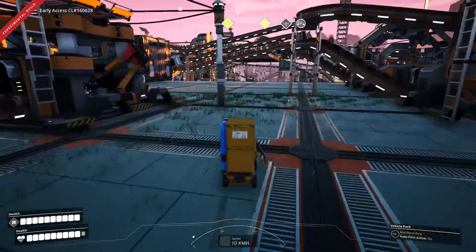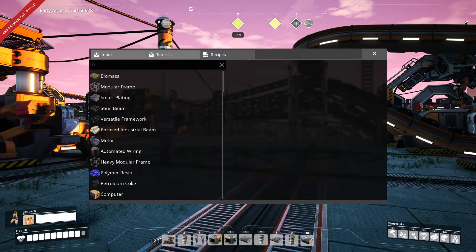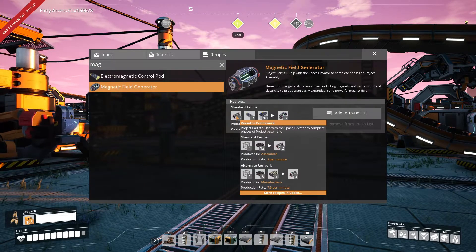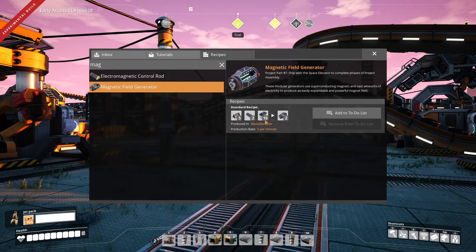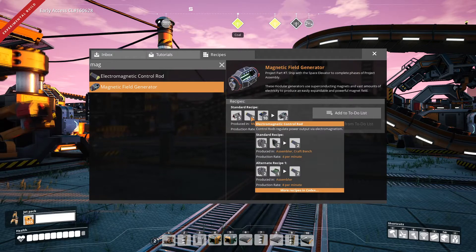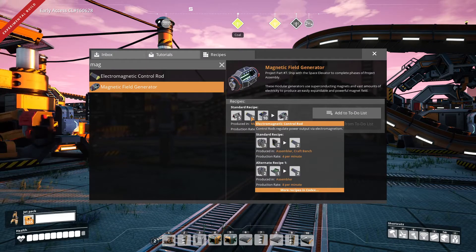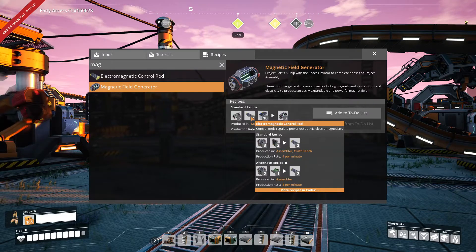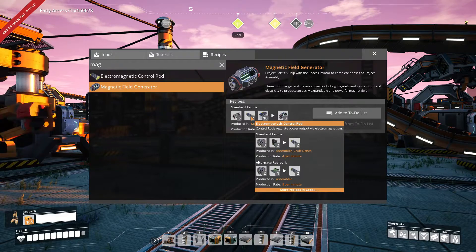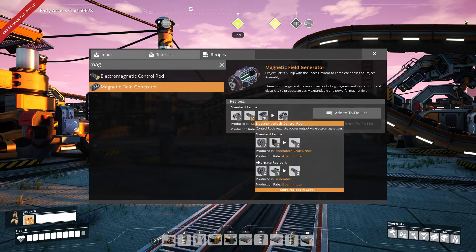It's basically the things we need. Now if we take a look, we need the magnetic thing. This one takes Versatile Frameworks — we have a factory for that. It takes batteries — we also have a factory for that. And it takes Electromagnetic Control Rods. We don't have a factory for that up here, but we do have the components being manufactured. I think I can just piggyback off that using the bottom recipe — I think that'll be the most efficient.